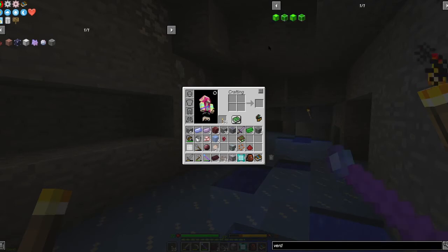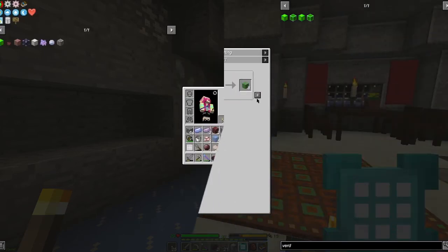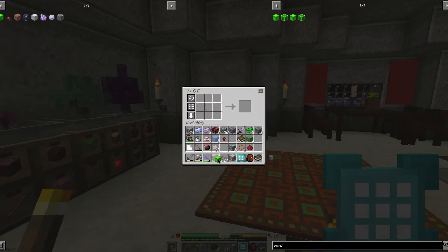Let's look then, because we may be able to make a verdant core. So we need imprisoned light, turf block, and seeds. What are turf blocks? Dirt with a shard of pure giver. Okay, that goes that far — awesome — and that gives us four of them! Super cool.